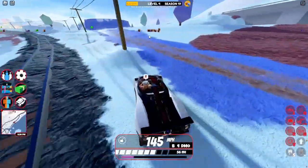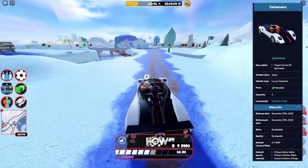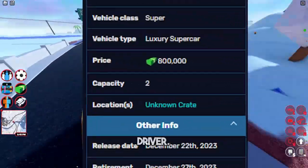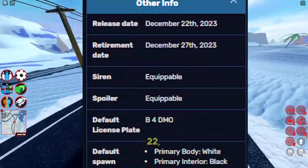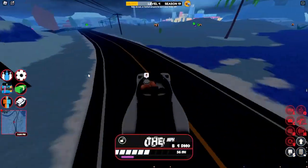The Carbonara can handle well at low speeds and is also on the easier side when it comes to handling at higher speeds. It costs 800k, but near the end of the video I will show you how to get it for free. This car seats two people including the driver. It is a superclass vehicle.